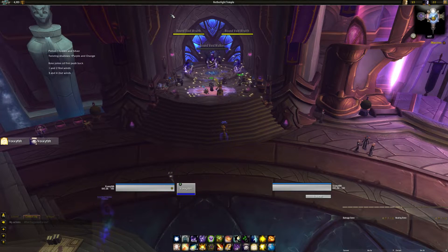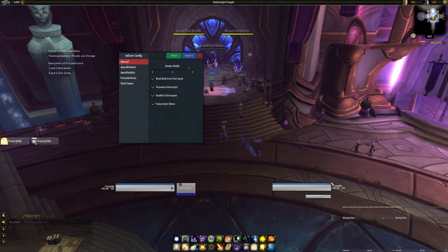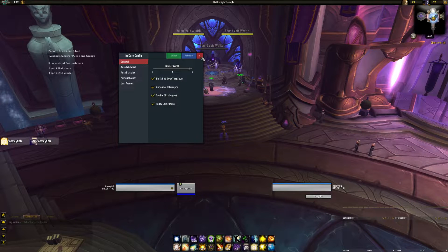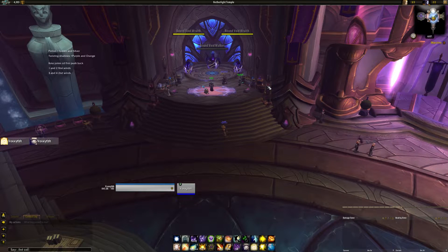To have the BD unit frames — it's these two over here, plus the boss frames that pop up, and then the target frame and whatnot. And if you have the focus frame as well. These minimalistic unit frames are something that I really like. It also comes with a couple of options called announce interrupts, which will announce the interrupt of whatever spell. And a fancy game menu, which is kind of cool — you just hit escape here and it puts up a little 3D model character with a fancy little menu. Kind of cool, not needed, but whatever.